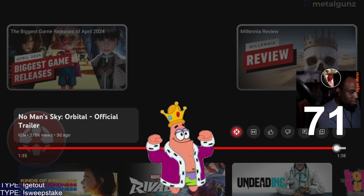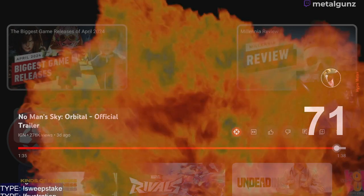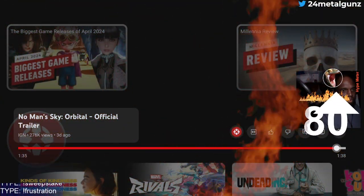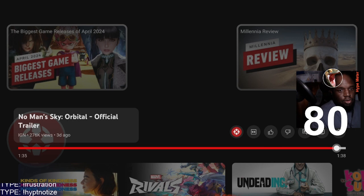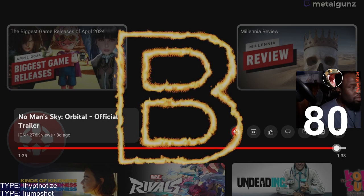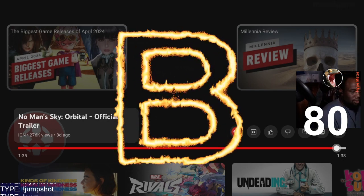I'll give it a few extra points. Final score of 80 and a grade of a B — B minus. Rounder. Rounder.